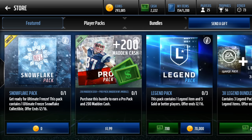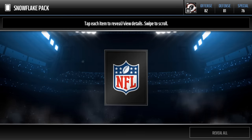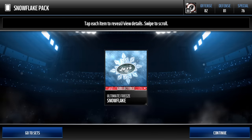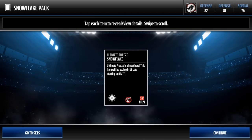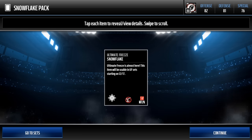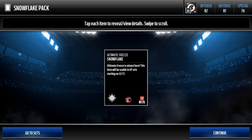Let's open this up — we get one Ultimate Freeze Snowflake. See what this looks like, because I'm kind of interested. So this is what it is: a silver collectible, the Jets. And let's look on the back — the Ultimate Freeze. So it says right here, 'Ultimate Freeze is almost here. This item will be usable in Ultimate Freeze sets starting on the 17th.'